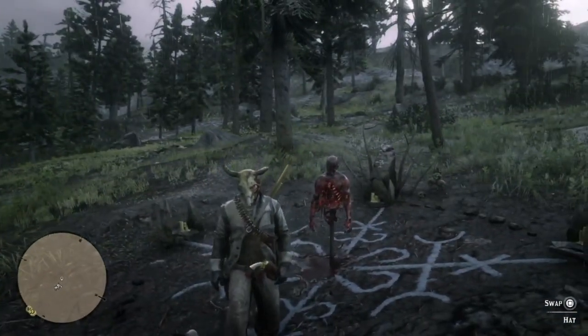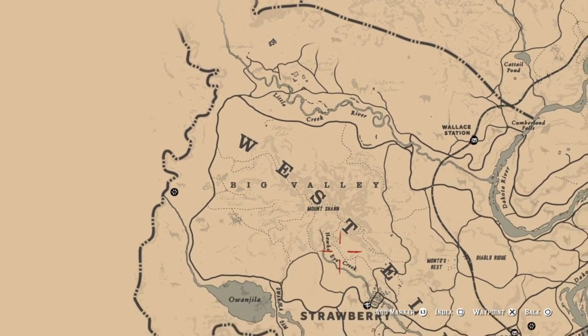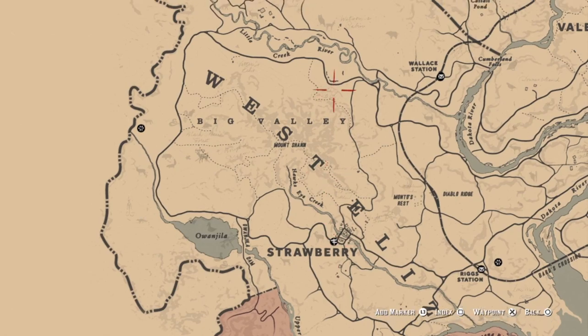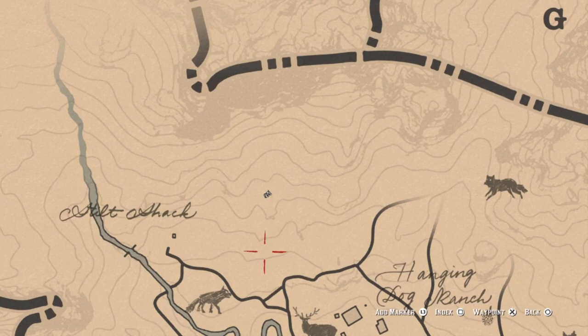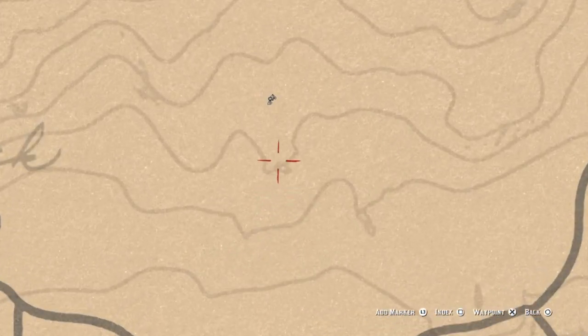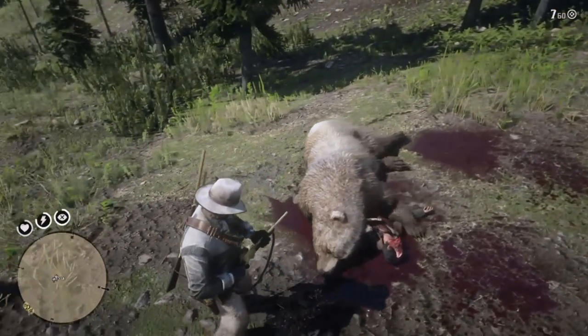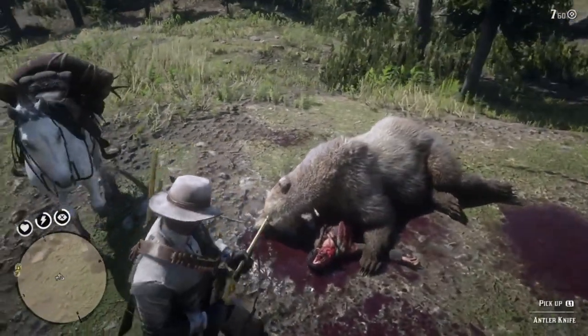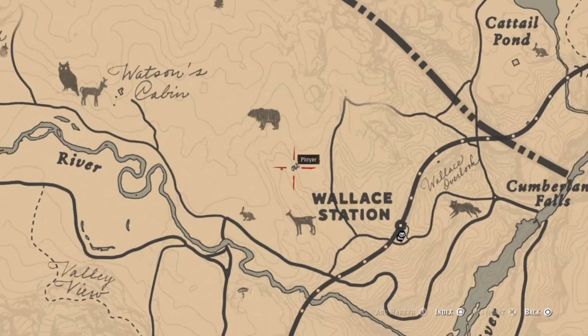We're still over to the west of the map but now we've gone way up into the north as well. Up here if you explore a little bit you'll find a dead bear — you don't have to kill it, it'll already be dead. In that bear you will find the next weapon, it's called the antler knife.